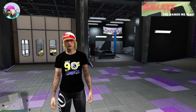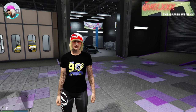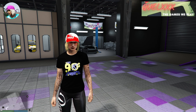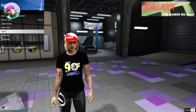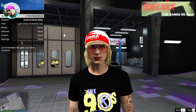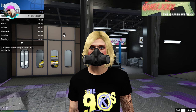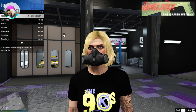Hi everyone and welcome back to the channel again. I had a few viewers who approached me with a question. They say that they were unable to equip their rebreathers even though they have bought full quantity from Ammu-Nation. This is a bug that some people run into when you open up your interaction menu and go to style and accessories and you are unable to equip your rebreather — it simply does not show in the menu.